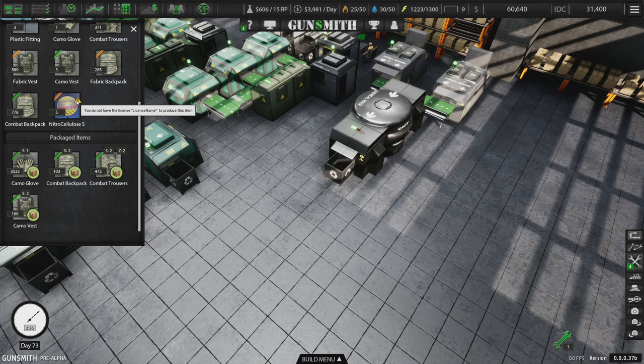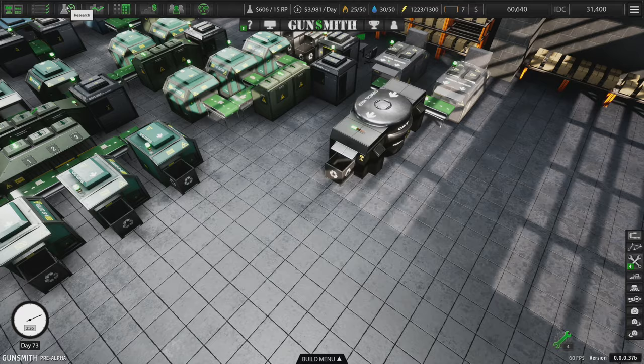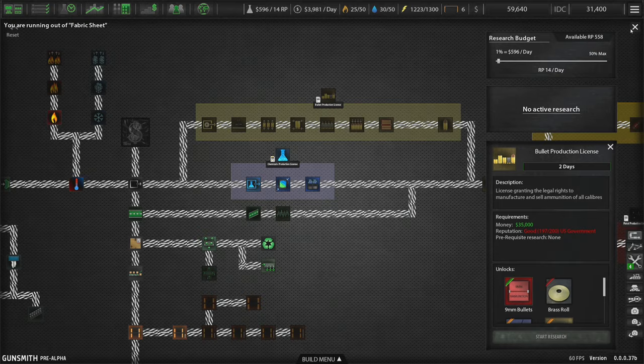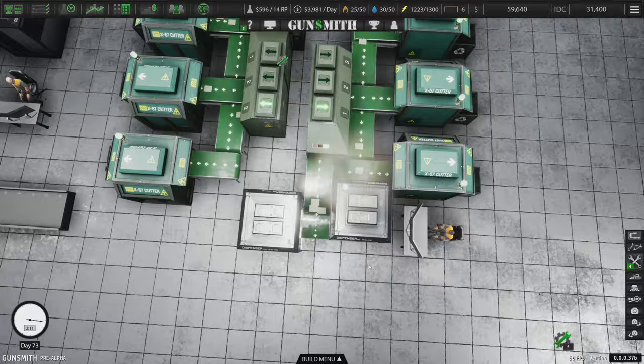The game says 'You do not have a license to produce this item' — but yes, I absolutely do. That's why it's letting me do it. I have three more reputation before I can start making ammunition and stuff, and then I think that's when the real money starts coming in.